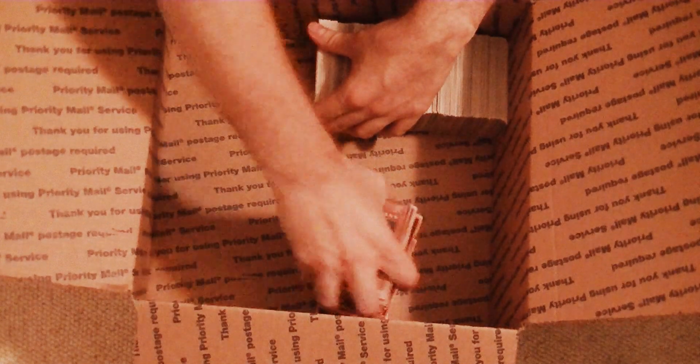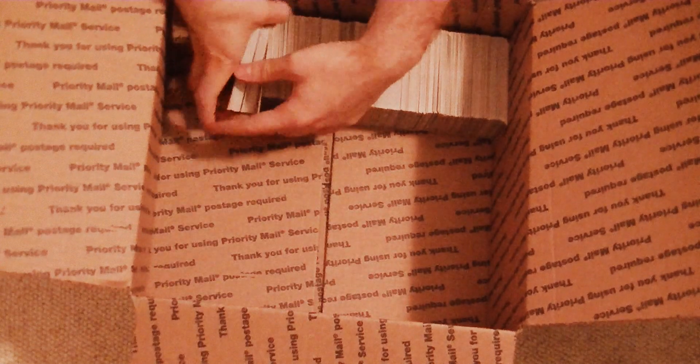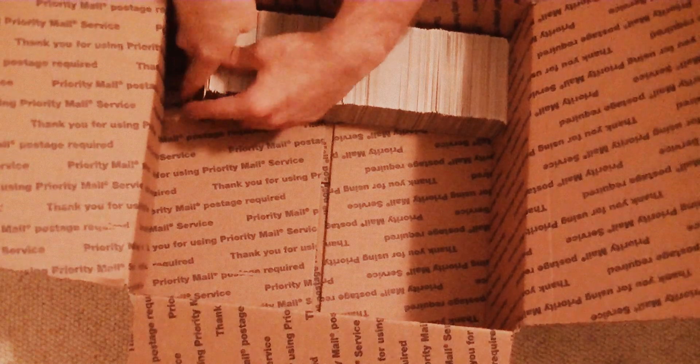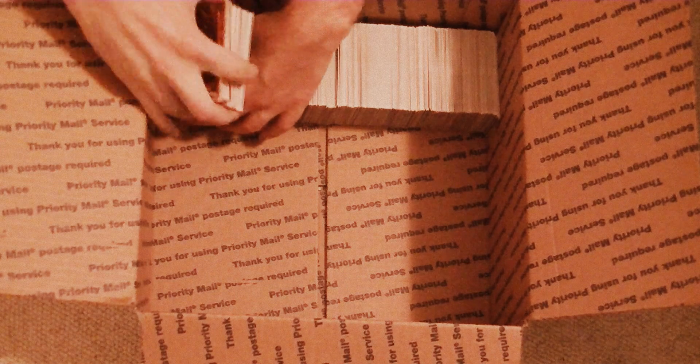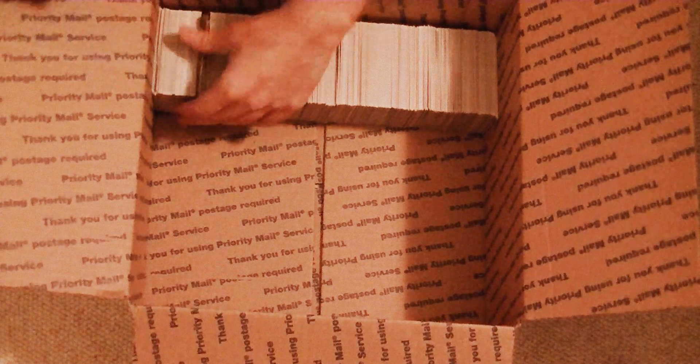If you guys are sending us multiple rarities like rares, ultra rares, super rares, and commons, the way you can separate them in the box is to always put the common cards at the bottom, and then build on that. The second layer is where the rarer cards go — but I'll show you guys when we get to the top.